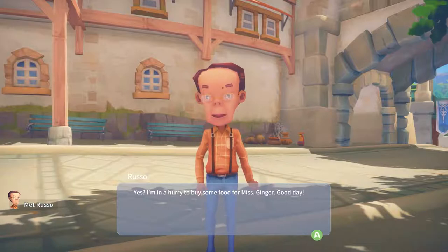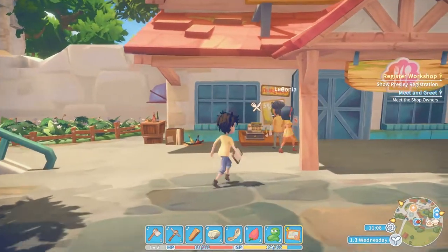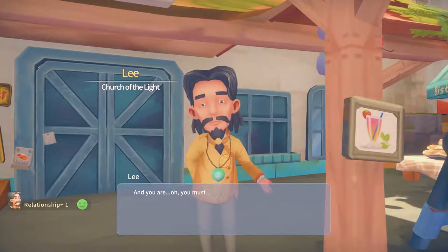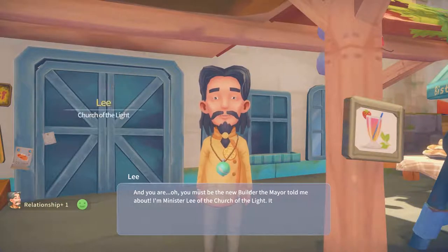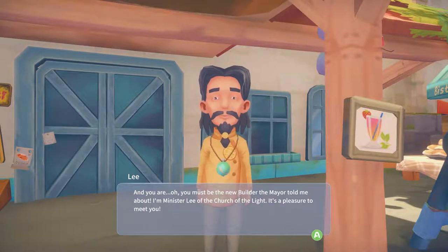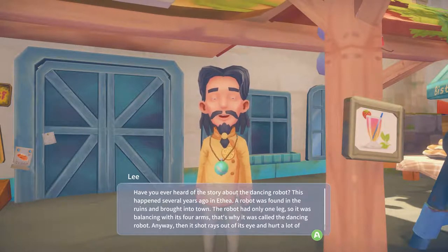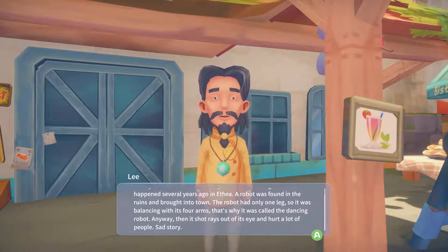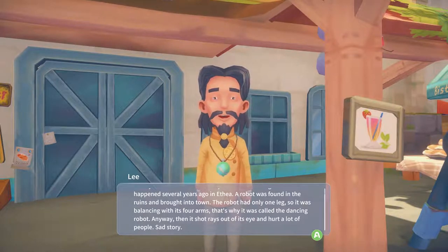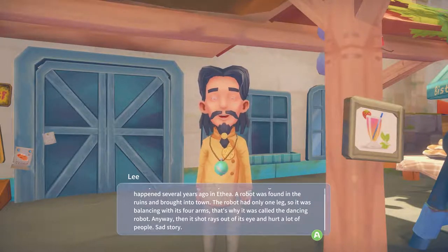I'm in a hurry to buy some food for Miss Ginger. At least met him. Lee - have we met Lee? 'You must be the new builder the mayor told me about. I'm Minister Lee of the Church of Light, it's a pleasure to meet you.' Have you ever heard of the story about the dancing robot? This happened several years ago in Effia - a robot was found in the ruins and brought into town with one leg, balancing with its four arms, then it shot rays out of its eyes and hurt a lot of people.